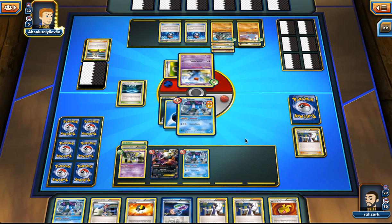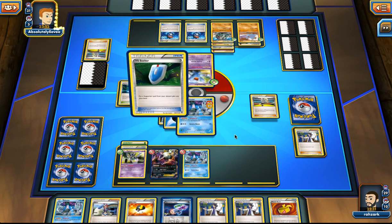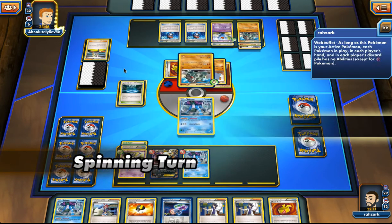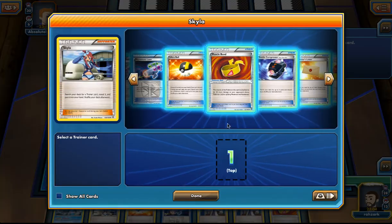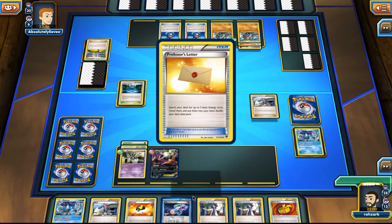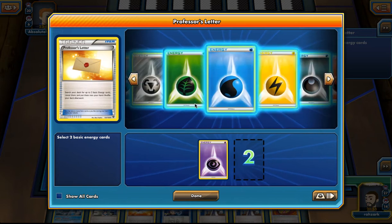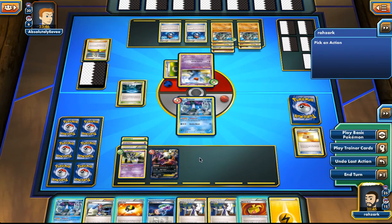I have to kill this Wobbuffet to be able to get Ho-Oh back. Our opponent is just happily developing his game and making us miserable. Not even sure why he's playing Expanded. I have to get a second energy so I can't use the Startling Megaphone now. There's the energy — maybe if the Laser hits he won't be able to retreat. It doesn't matter now, I think.